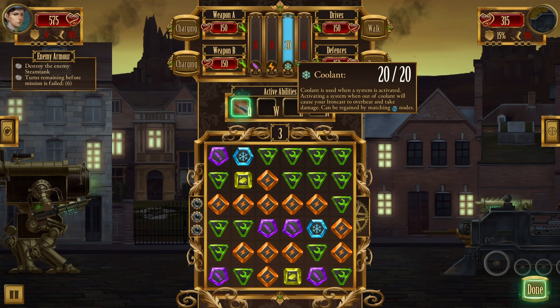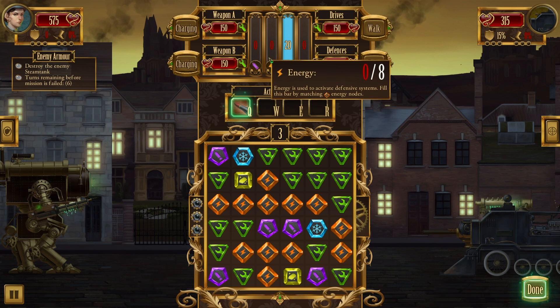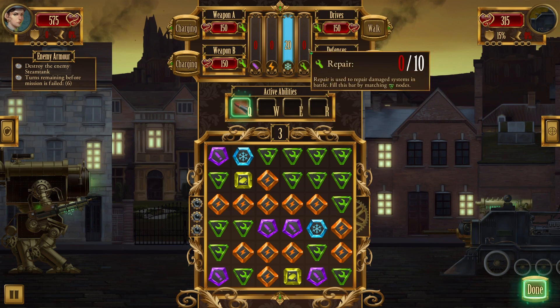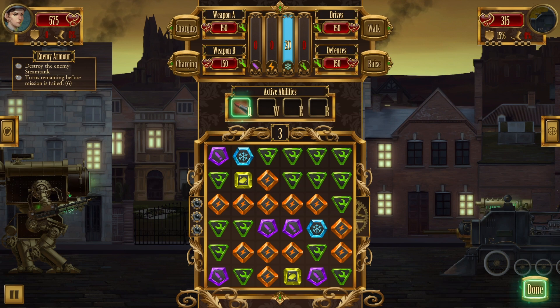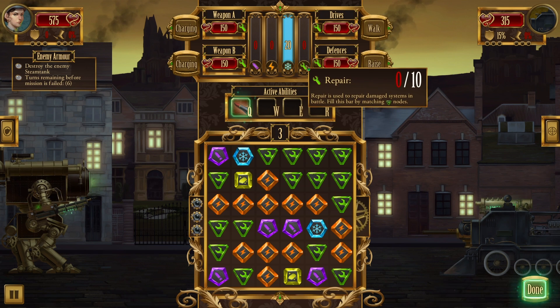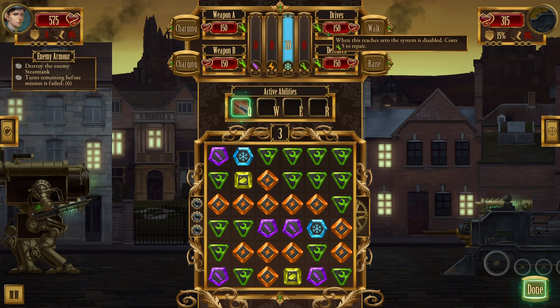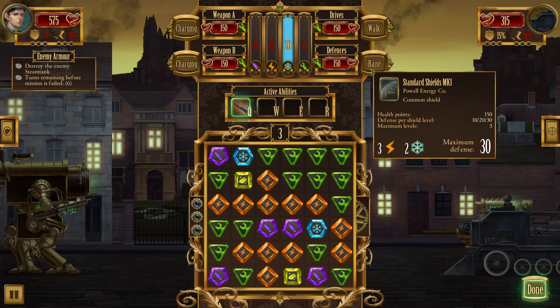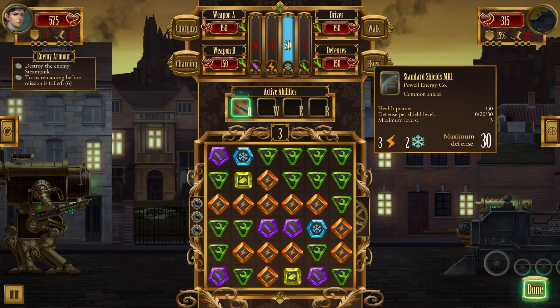So you have four primary nodes that you can get. Ammo obviously lets you fire your weapons. Energy allows you to use abilities like walk and raise shields. Coolant is to keep systems running without damaging the mech and making it overheat. And then you have repair, which is for fixing damaged systems. Walking makes you more evasive — up to three levels: five, ten, or fifteen percent evasion. Shields make you take less damage based on level — up to three levels: ten, twenty, or thirty points of damage reduction. I imagine these systems get better as you go through.